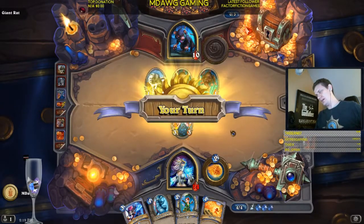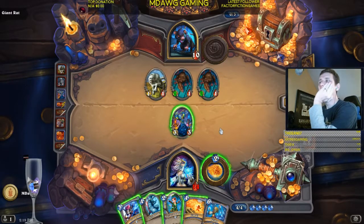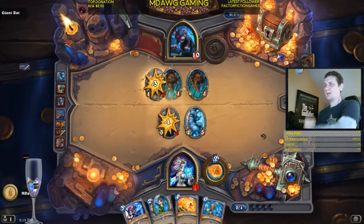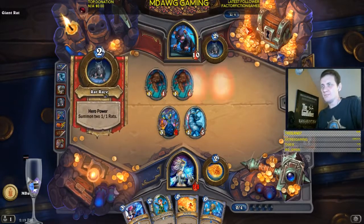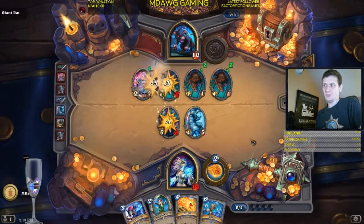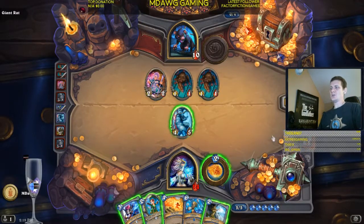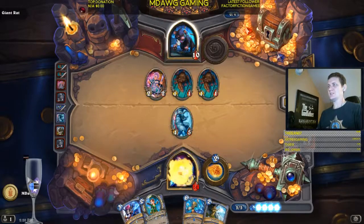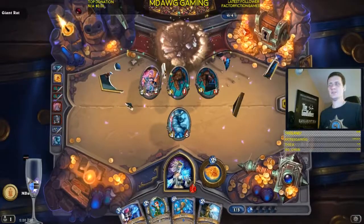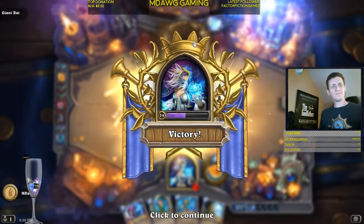Now we need to watch our own health here. I think we're going to be a little safe. I would be really embarrassed to lose against Giant Rat - but knowing me, I would still put it on YouTube even being embarrassed. Okay, so look - there are a lot of plays you're thinking about, but do we need to trade? No, actually you just need to go face here because we have lethal. On these starter bosses, just watch for lethal - lethal comes quick with only 10 health. And that's Giant Rat.